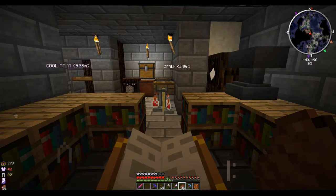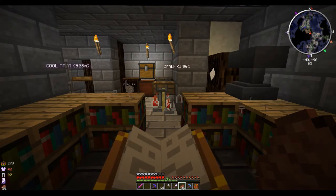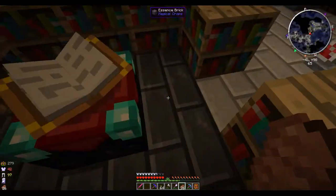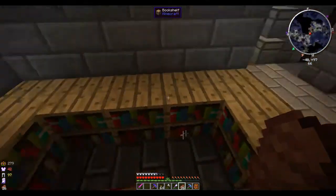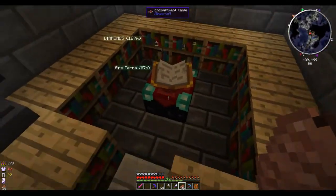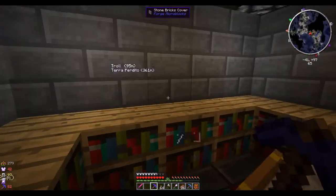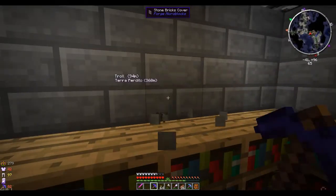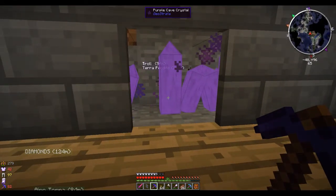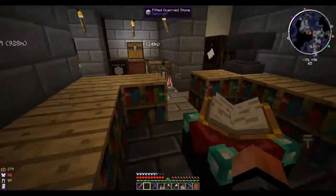Welcome to another episode of Feed the Beast with T-Dubs. You're probably wondering why my experience bar is going up right now - I'm just here at an enchanting table getting some experience. Maybe I'm just lucky, or maybe I use some special mod. What we have are these purple cave crystals from the Geostrata mod, and what they do is give XP.